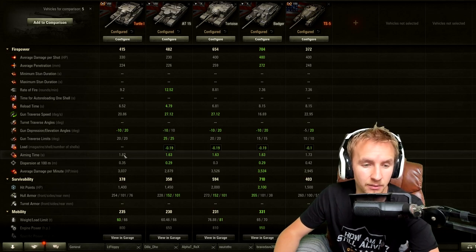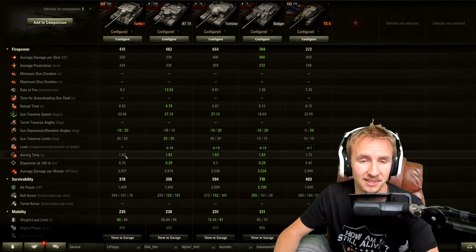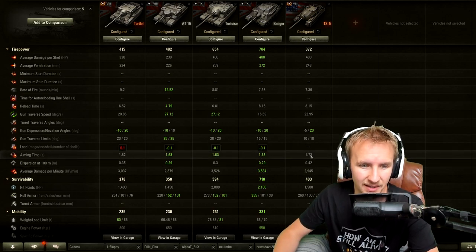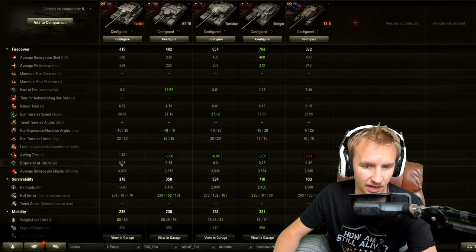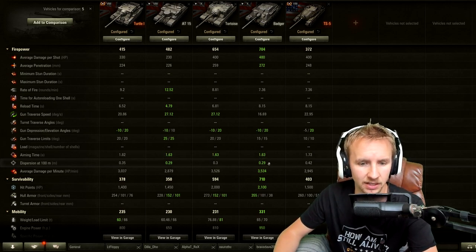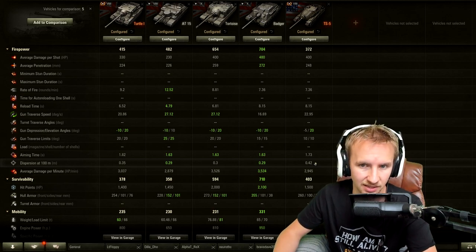The aiming time with a 100% commander is 1.82 seconds — the worst in this comparison, though that still sounds reasonable. The TS5 has 1.73 seconds, giving the American TD an advantage there. Accuracy on the Turtle is 0.35, not as good as the AT15, Badger, or Tortoise, but significantly better than the TS5.